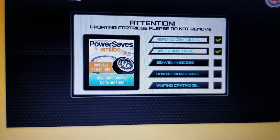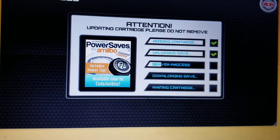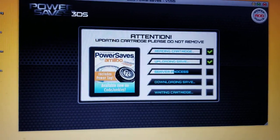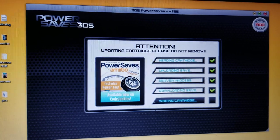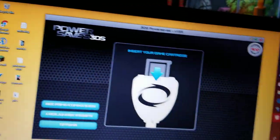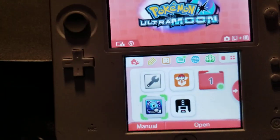It's going to give you: reading cartridge, uploading your save, server process, downloading your save, and then writing the cartridge. You'll go right back to that screen after you did this. If that screen — where you select your codes — pops right back up, don't worry about that, that just means it's done. So there we go, it is done. I'm gonna take this out and now I'm just going to put it into my 3DS here, and then I will jump to when I can show you where the Pokémon are.